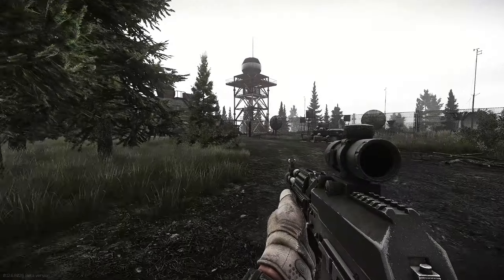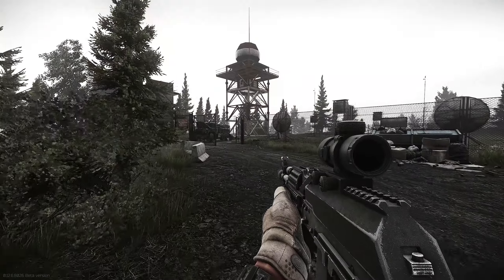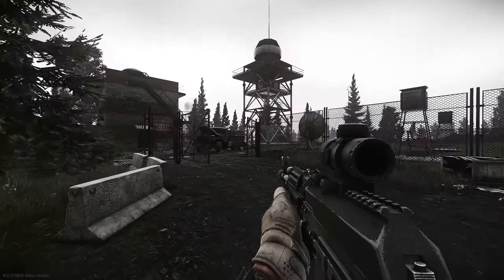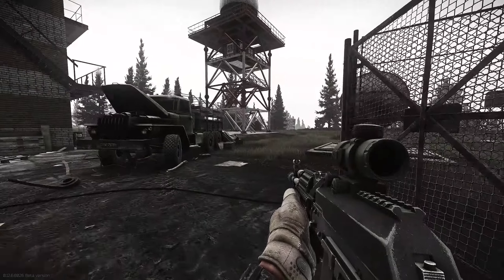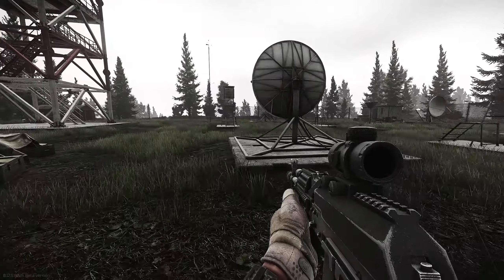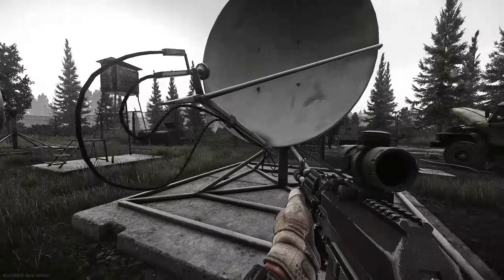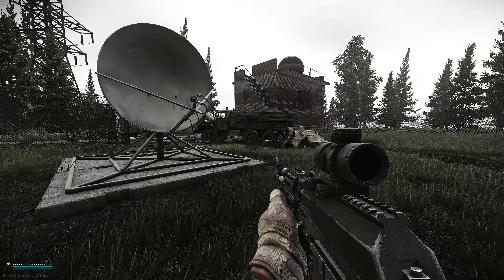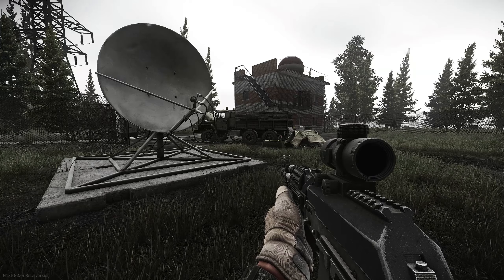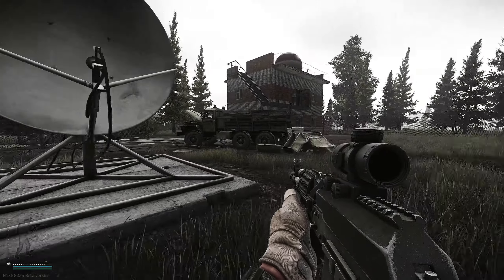The next one is at the weather radar station. This is a very prominent landmark — you will most likely already know it, as you don't get this task until level 12. You can see it from all across the map. Go up to where that radar is, and just to the side of it you'll see an area with lots of radar dishes. You need to go to the one that is closest to the building, right next to the truck. Stand near that and it will show that you've discovered it.